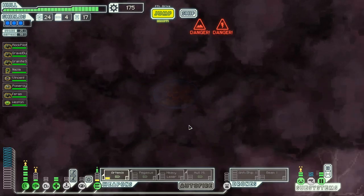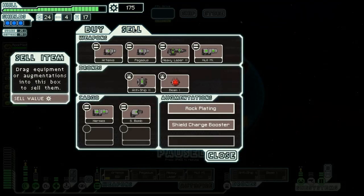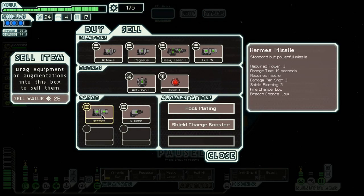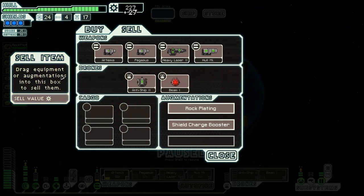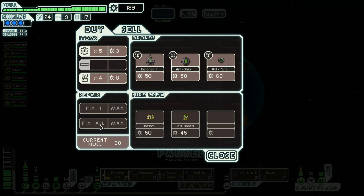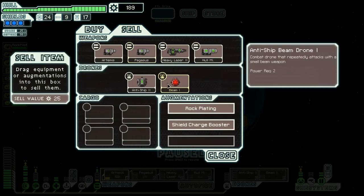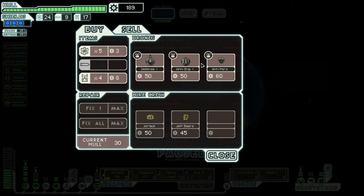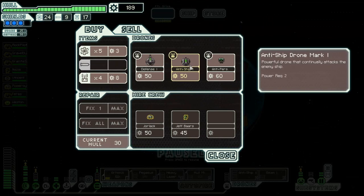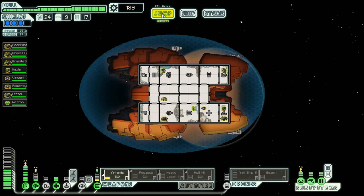We'll go down here and I'll start doing some purchases — missiles and such. This store has things I can sell. Let's do that and fix all. I've actually been thinking about getting an anti-ship drone Mark I. The beam drone attacks with a small beam weapon but can't penetrate shields like the anti-ship drone can. But there's really no need, so maybe I won't do that. We'll just get what's here and continue on.